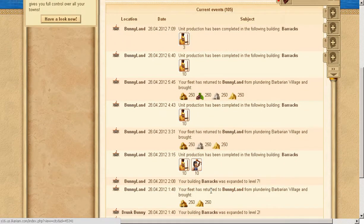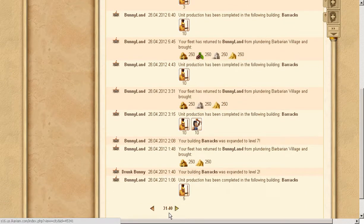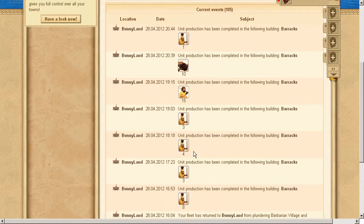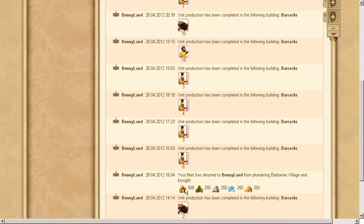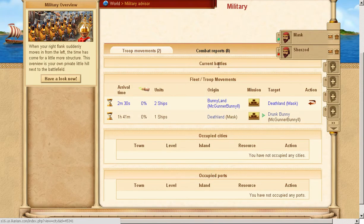The first time attacking gives you just wood, then the second time wood and sulfur, then it adds stone, then wine, and then crystal. After all resources have been given, the next attack gives you nothing — and then it cycles again: first wood doubled, then sulfur, then stone, wine, and crystal. I've attacked them a couple of times and it was pretty fun.